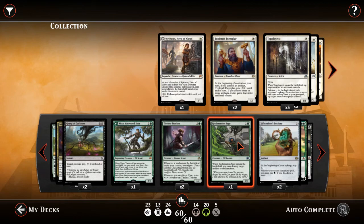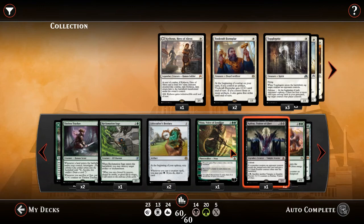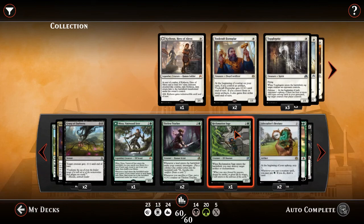For control decks and planeswalker decks, you've got to be able to grind significantly. We have Tireless Tracker but we need more, so in come two Lifecrafter's Bestiary to give us payoffs just for casting our creatures — whether they get countered or not, whether their board gets swept or not. And in come some more big-effect planeswalkers: Ob Nixilis and Nissa, to generate value without getting eaten up by sweepers and Fatal Pushes.